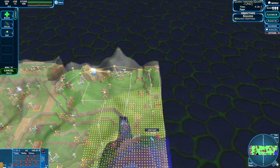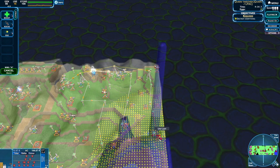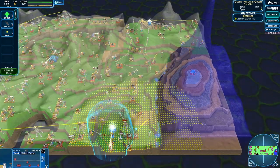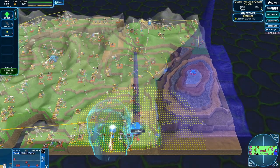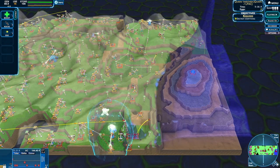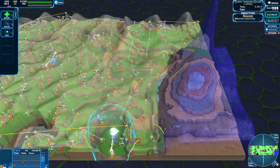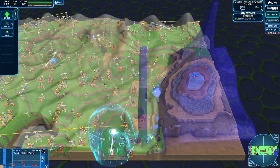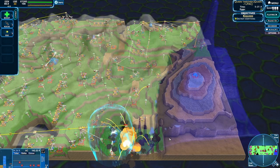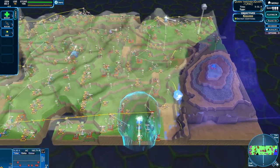This guy's in trouble - let's help him out. Now we've got one of the mortars out. Two of them - great! That's going to make it a lot easier for us to get into this force field.